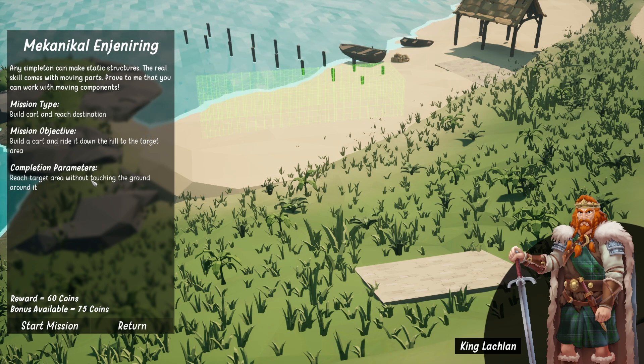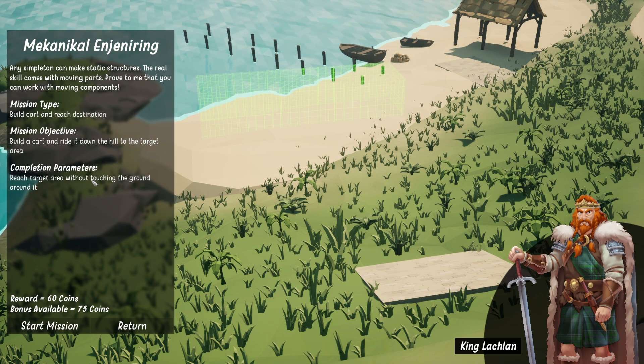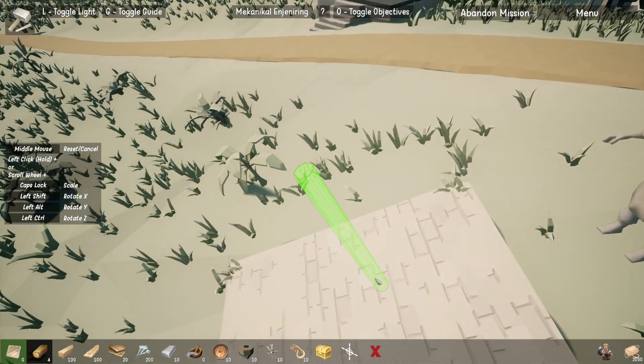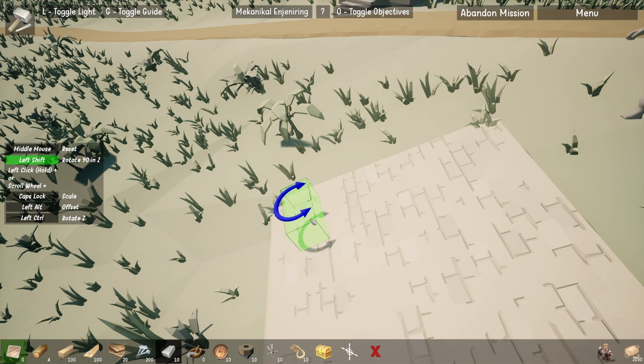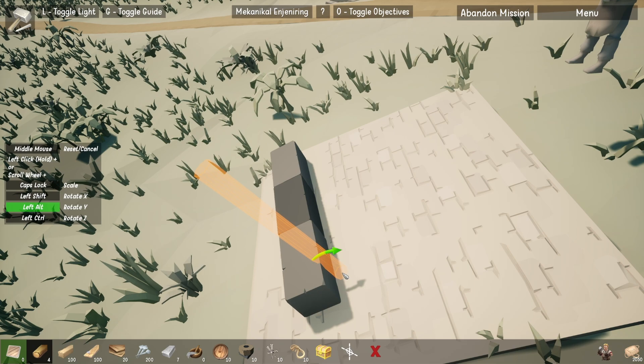I wonder if we can forgo the cart, providing we have enough airtime. We have a rotator and we have beams or logs. If we build ourselves some kind of catapult, will this work? I don't know — we'll give this a go.